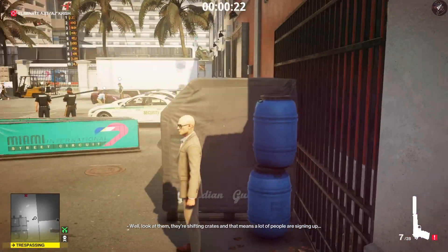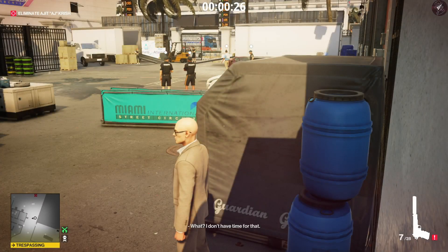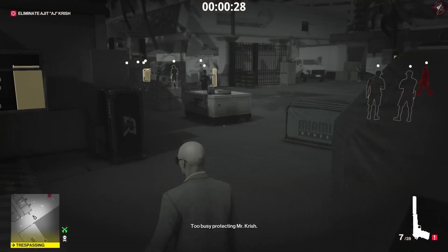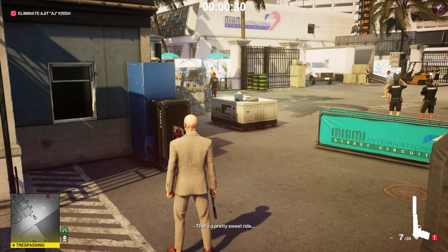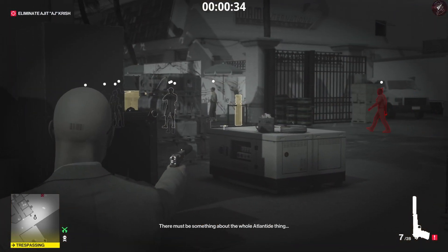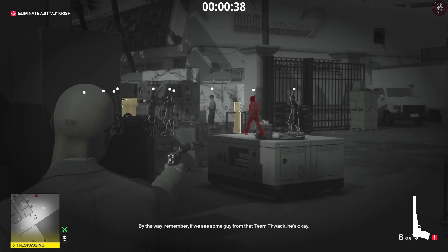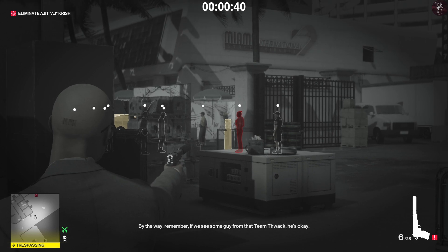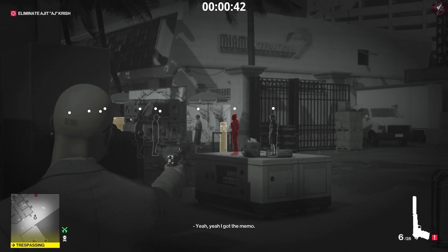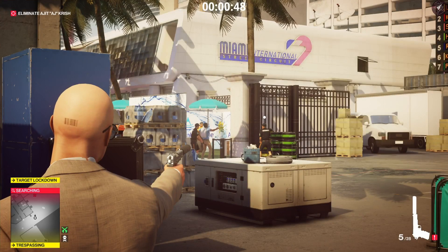I recommend the Silver Baller — not the silver ball, the Silver Baller — just because it's the most accurate pistol there is. What we need to do is time it right: we shoot that plug just as he's about to walk near it, stopping him in his tracks, and then as soon as he starts walking again we're going to pierce this water bottle.